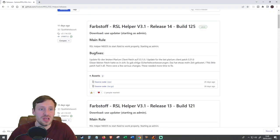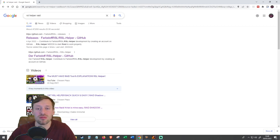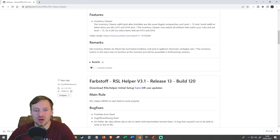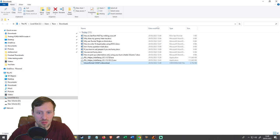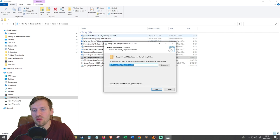First, go to Google and search 'RSL Helper Raid.' The result you want is github.com by Fastoff — click that first link. Scroll down to 'Download RSL Helper initial setup' and let that download. In Chrome, it will typically save to This PC > Local C > Users > your username > Downloads. Click the exe file. You may get a big blue warning box from Windows saying not to run it.